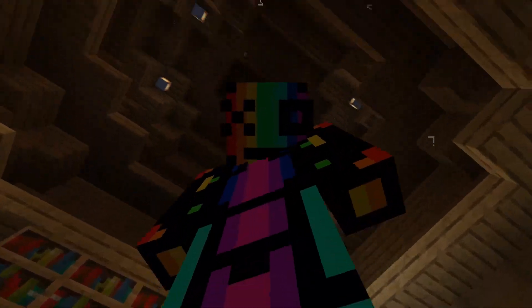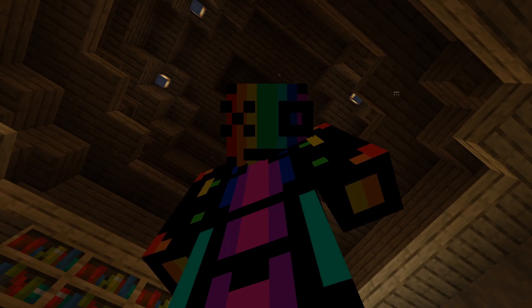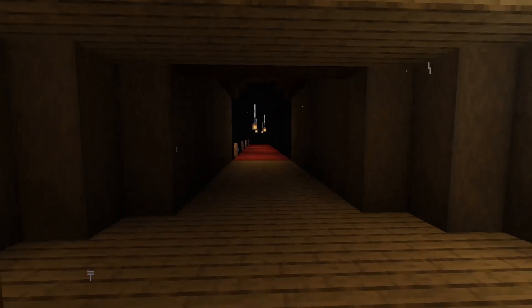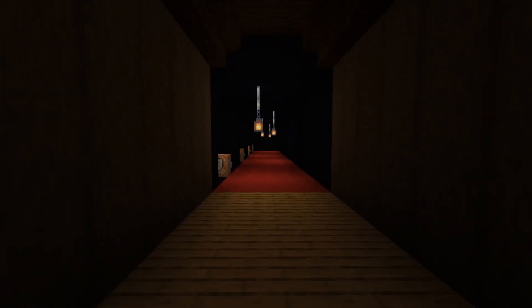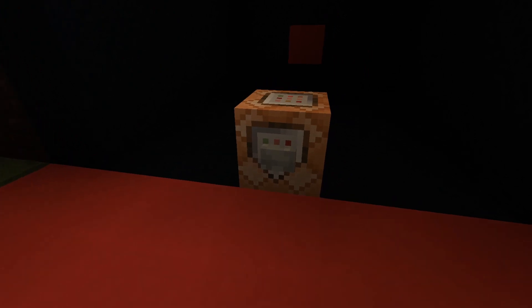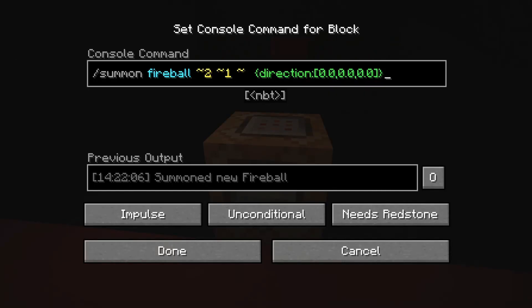Little did you know, I'm a master wizard. Anyway, let's get started. So let's go over here to my testing area. Fireball, on top of the normal summon command, you also have to put in a direction tag, or else the command simply just won't work. Right now the direction is at zero, and we'll get into how direction affects it here in just a moment.